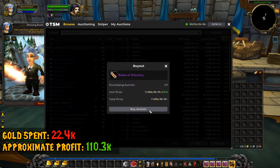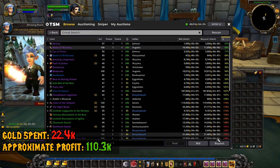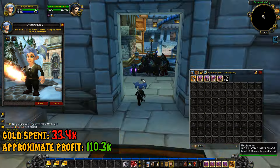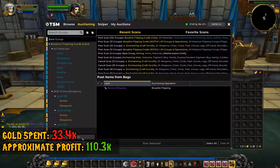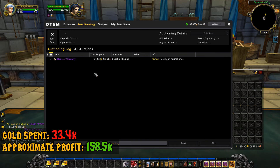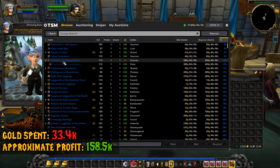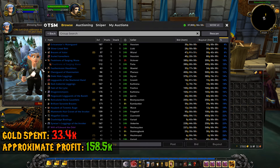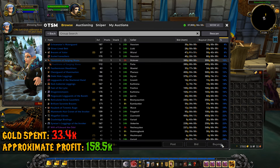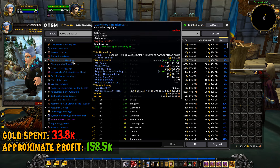But even if you have a bit more gold, you can focus on some of these big items, like the Blade of Wizardry. We're going to spend 11k each and buy two of these right now. So the amount of gold we're spending now is 33.4k, but these are going to be sold for 24k each. Now we have a total of 158.5k posted up on the auction house, which is absolutely crazy for only spending 33.8k.